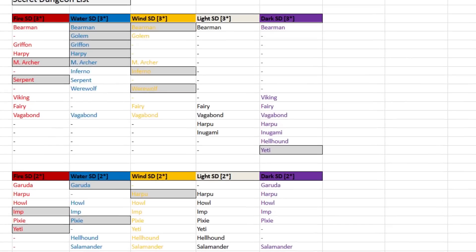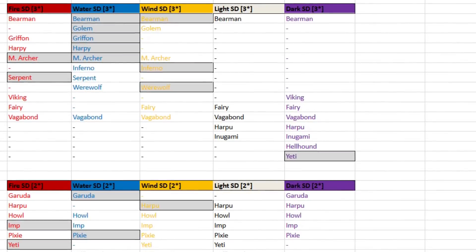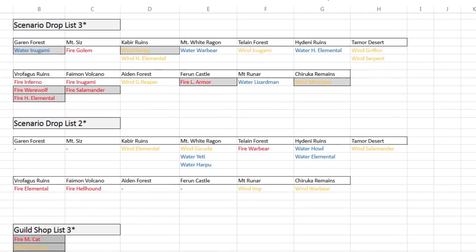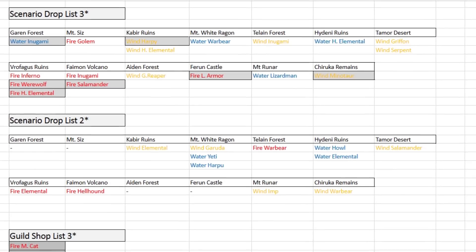This chart shows you all the secret dungeon monsters currently in the game. The gray box highlighted ones are the ones you're looking for to complete your fusions. This list you're looking at here is the scenario drop list for all the 2- to 3-star monsters — the highlighted ones are the ones you need.